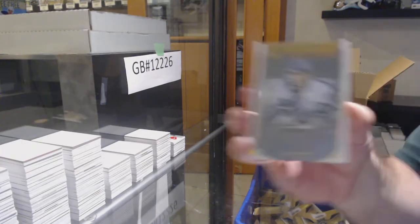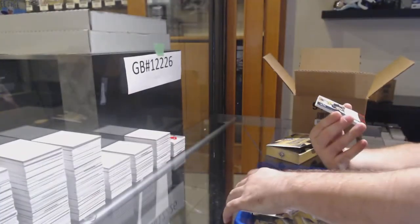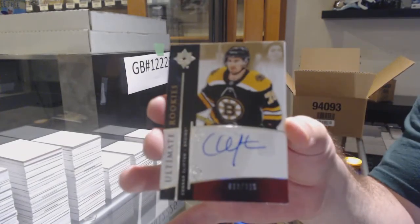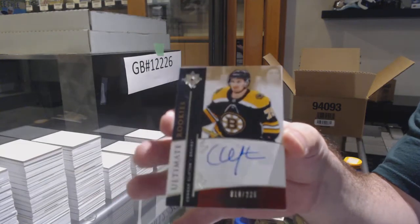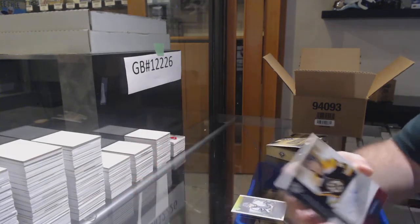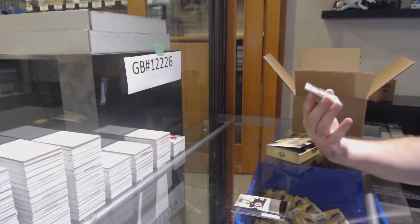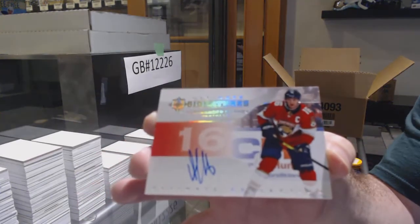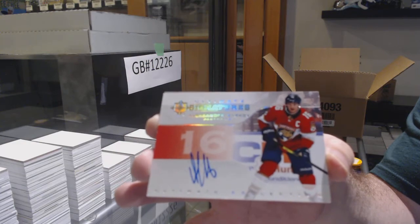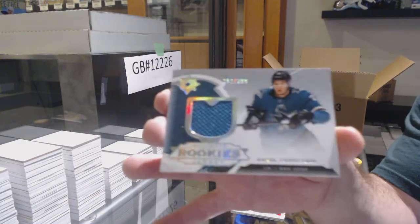We've got an introduction for Adam Fox for the Rangers. Boston Bruins Connor Clifton retro to 225. No worries, James. For the Panthers, we've got a Barkov — ultimate signatures, Alexander Barkov. And to the Sharks — 399 Daniil Yurtaykin.